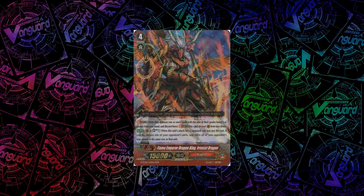For Kagero, we have Flame Emperor Dragon King, a Resist dragon. When its attack hits a vanguard, you can Soul Blast 1. If you do, you choose one of your opponent's units and retire all of your opponent's rearguards in the same row as that unit. Pretty standard Kagero stuff.